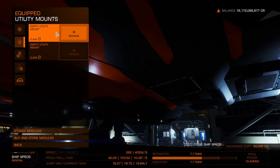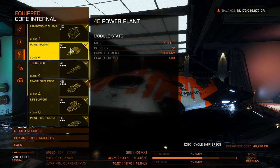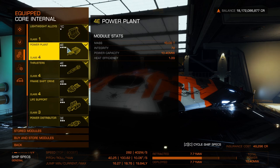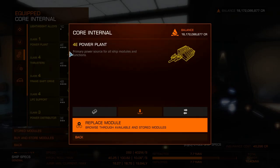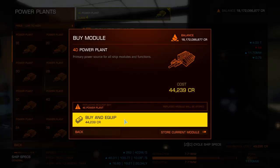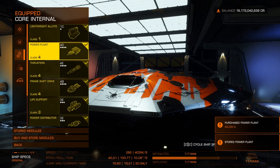Utility mounts have got zero — you'd probably want a heatsink launcher on there, but you might be all right without it. Looking at the main point: we've got lightweight alloys, which is okay. Powerplant 4E — that is ridiculous. You shouldn't have that. You should at least go for a 4D. A 4D is overdone, but it'll make it more lightweight. So let's wind in a 4D.